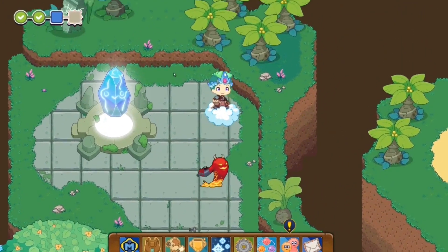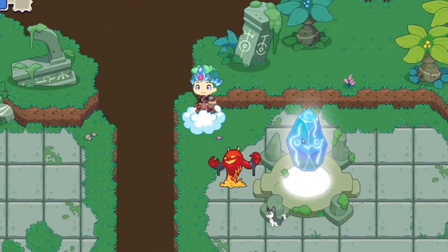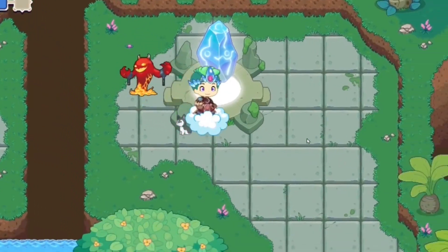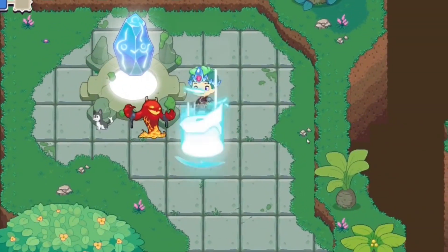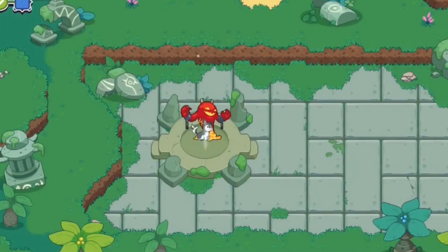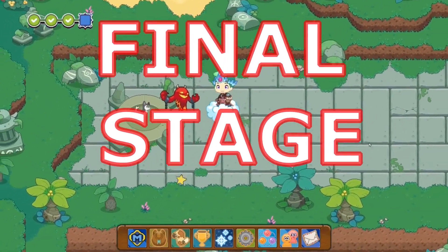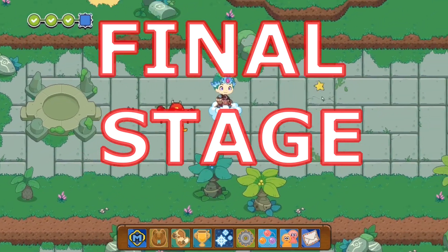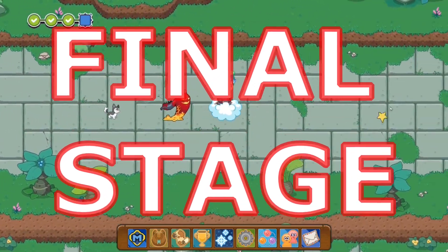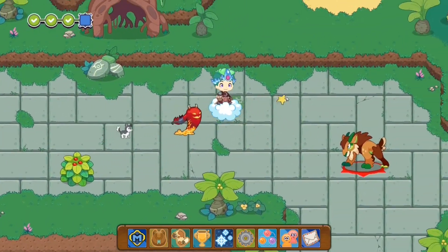Over here you guys can see we have the blue magical crystal, which will allow us to head on to the next part of the island. So let's click on it and get teleported. It seems like we've made it on to the final stage of this island, and now we just need to defeat one more monster before we can do the final battle and get ourselves our first circle fully lit.